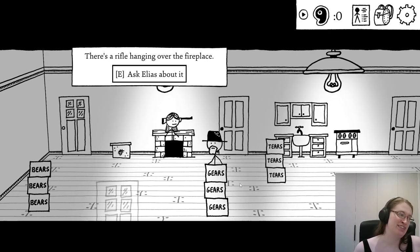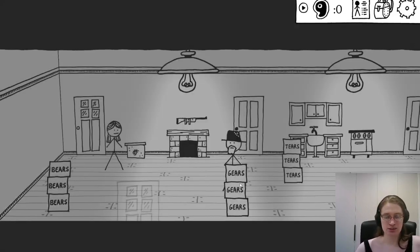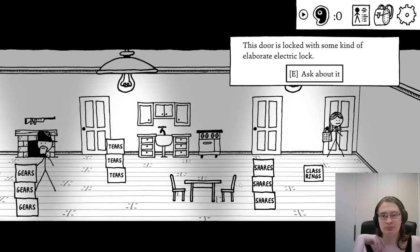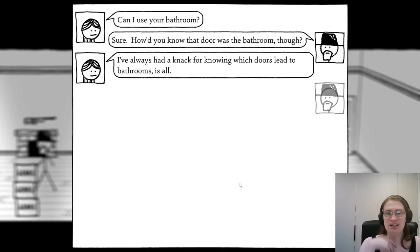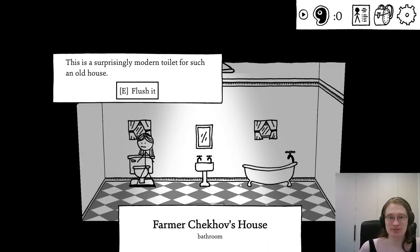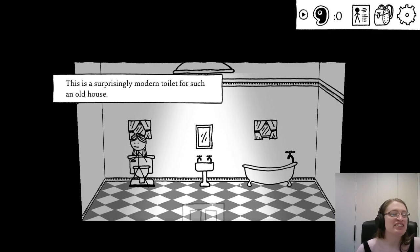I feel like this gun over the fireplace is going to have to be relevant somehow. There's a locked door — Elias's daughter Simone's room, which has an elaborate electric lock she invented. 'It still leads to a bathroom.' 'Can I use your bathroom?' 'Sure. How'd you know that door was the bathroom?' 'I've always had a knack for knowing which doors lead to bathrooms.' It's a surprisingly modern toilet for such an old house — you flush Sheikov's toilet, hoping it won't come back to haunt you later. You gain five experience. Flushing toilets gave you experience in the previous game too.